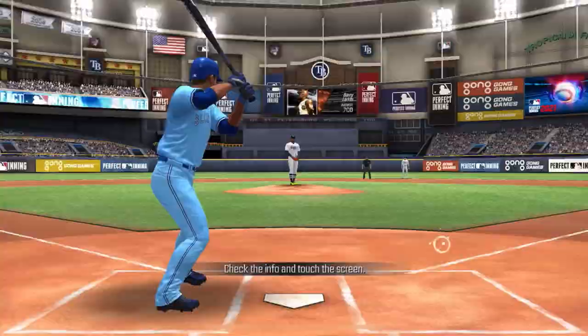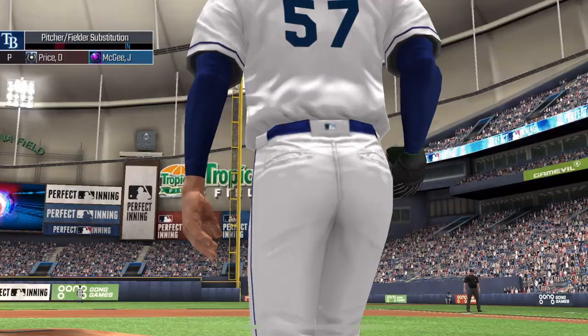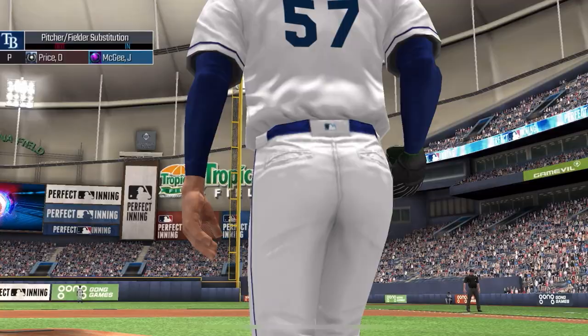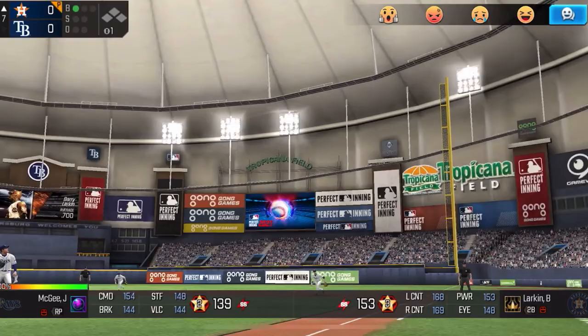Barry Larkin to lead things off against David Price — haven't seen this card in a while. He throws a slider outside the zone for the first pitch. He's going to his bullpen, he's nervous, and judging by that ERA I'm going to guess we're going to have some fun. He seems like a good player because he actually throws pitches out of the zone. Line drive to right field, this is going to get down and one hop off the wall. Is he going to tunnel like the last guy?